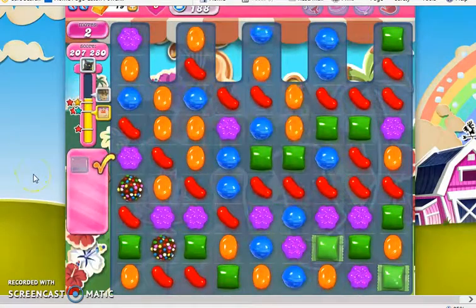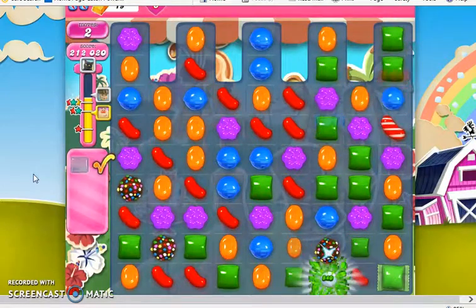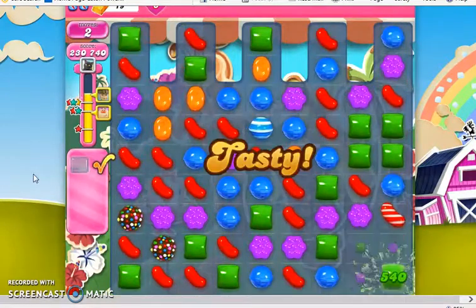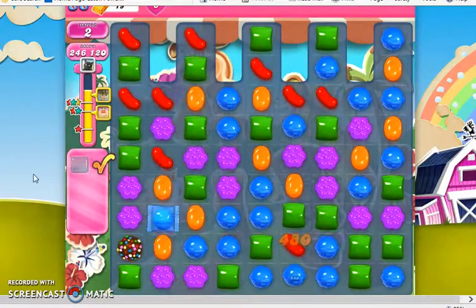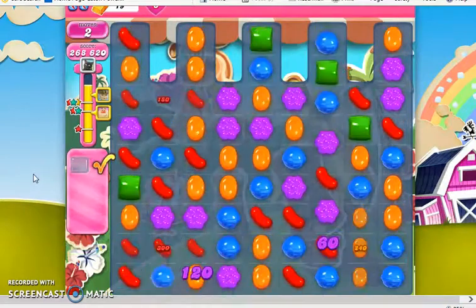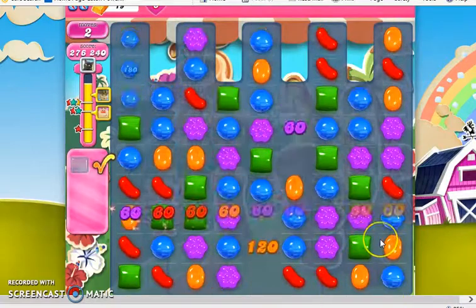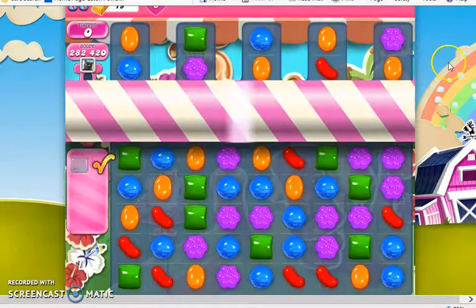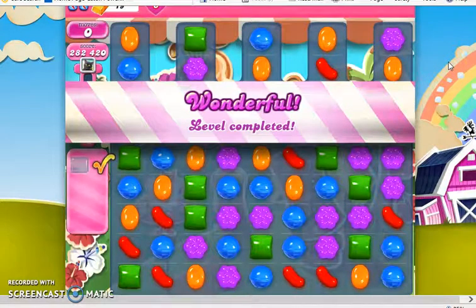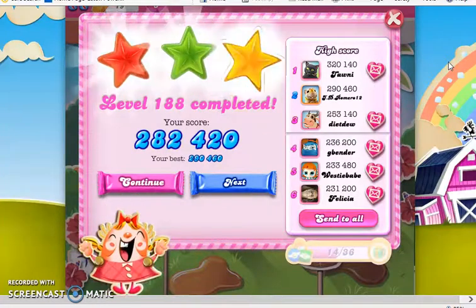So that's how I beat level 188 — not the way I expected, but sometimes strategies take a detour. The good thing is we were still able to complete this level. The best way to complete it is to go for those stripe-wrap combos that are the furthest away from each other to clear out the fingers on the edges, the isolated areas, and then work towards the center of the board, which should be the easiest to clear out since it's easier to work in the center than on the edges.